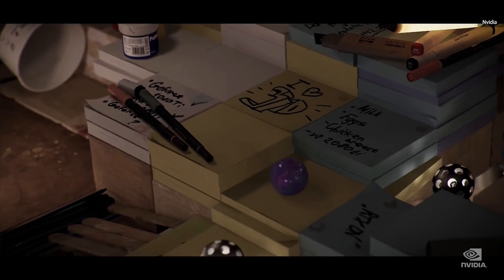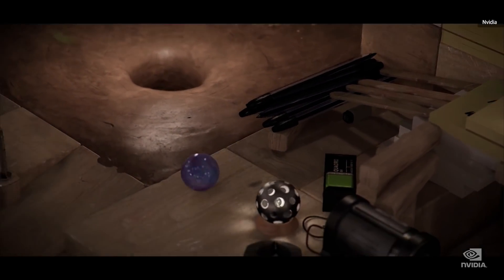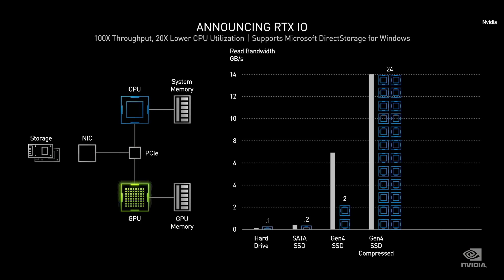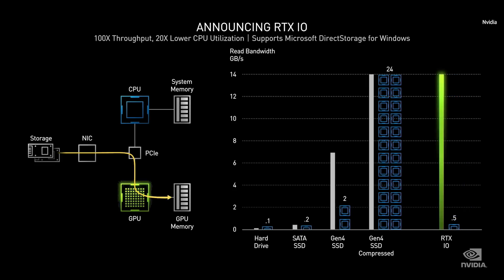Marbles is entirely path-traced — no rasterization, all real-time. Today we're announcing NVIDIA RTX IO with three new advances: new IO APIs for fast loading and streaming directly from SSD to GPU memory; GPU lossless decompression; and collaboration with Microsoft on DirectStorage for Windows, which streamlines the transfer of data from storage to GPU memory.